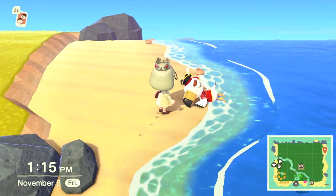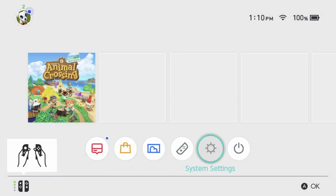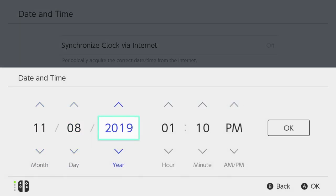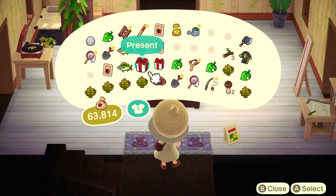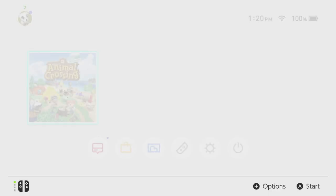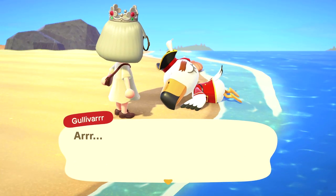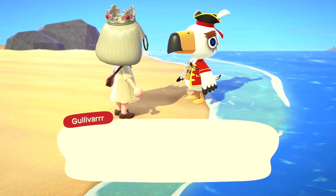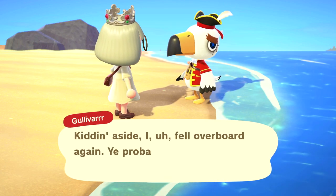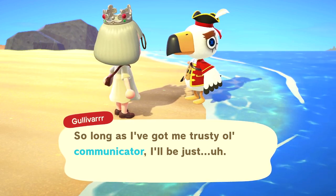Once you see Pirate Gulliver on your island and you do the daily task for him, save the game and quit, or continue playing like usual for a bit. Once you're done, save and quit and go to the next day. Check your mailbox and get the item that Pirate Gulliver sent you. Once you open it, save and quit. You're going to travel backwards one day to when he originally arrived and repeat the process over and over again. Note: if he was on your island a couple of days ago, you might have to wait until he shows up again to do this method, as you may have lost the data for that date.